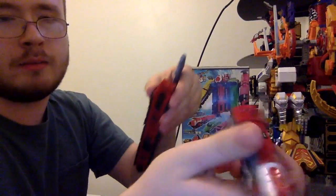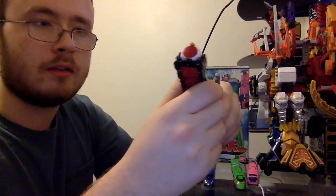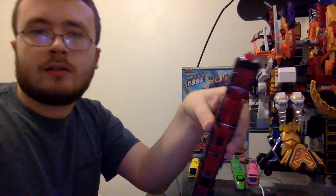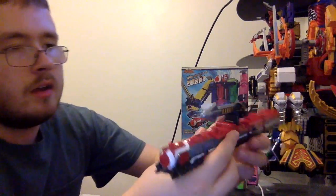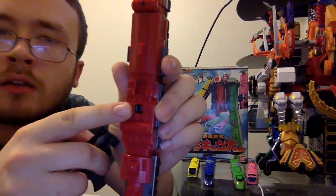It does come off. The Red Ressha can detach. And for this, the Renketsu Bazooka can be stored on top here — goes on this clip.